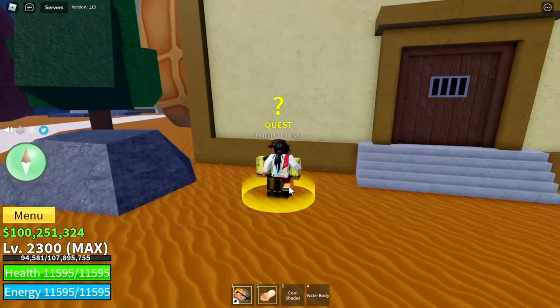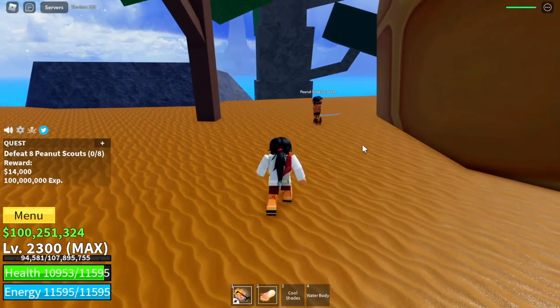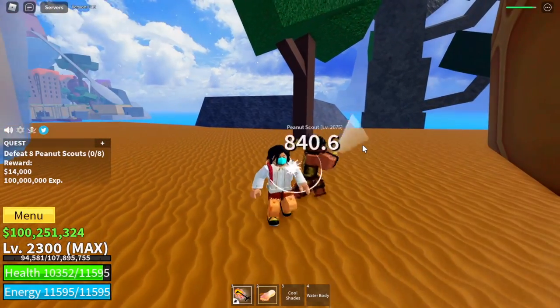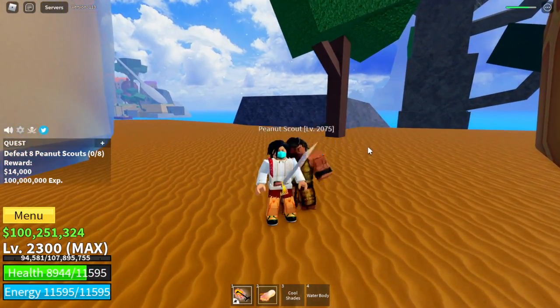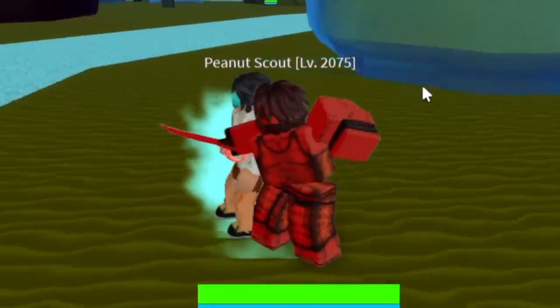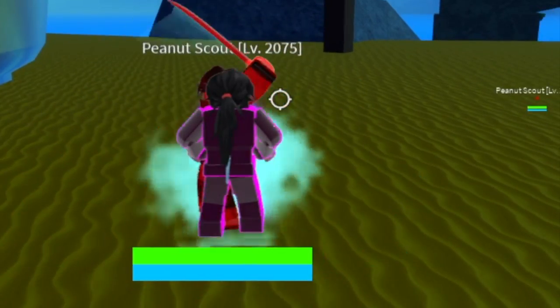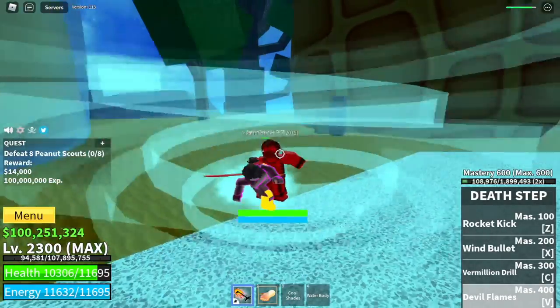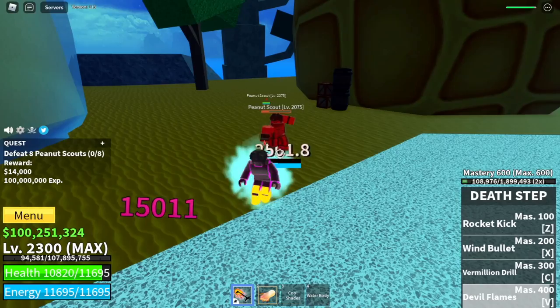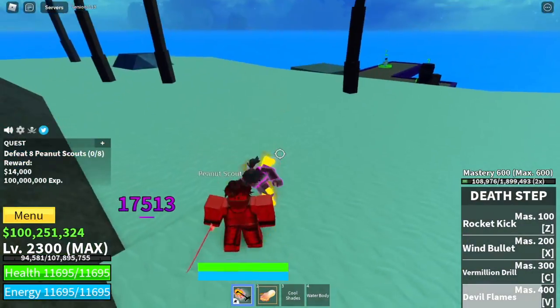Tip number two: choose an enemy that has no Haki. Because the Doe Fruit, for those who don't know, is not Elemental or Logia. But if you activate your Observation Haki, it will turn Elemental. Using your death step or your fight style, use your left clicks until it reaches critical level. Just like farming, you can do this to four of them.